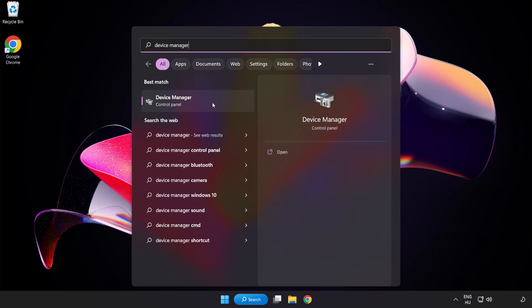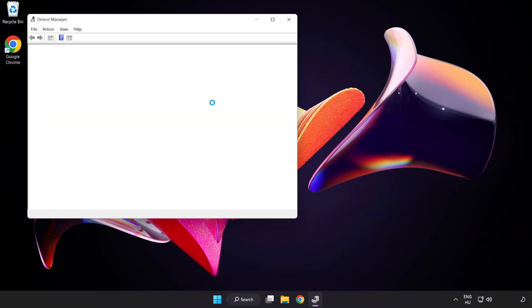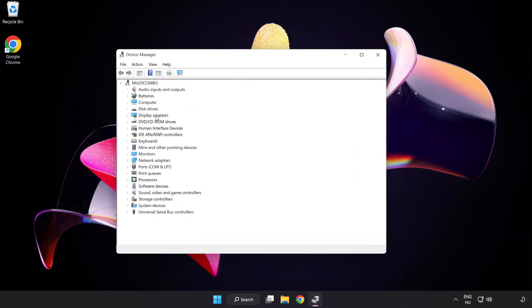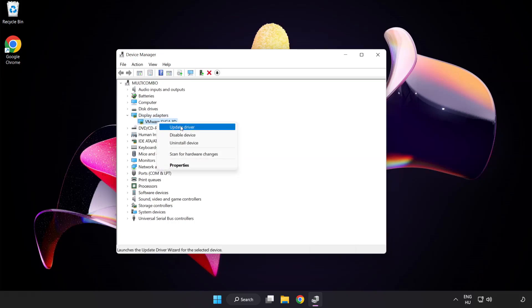Click Device Manager. Click Display Adapters. Select your display adapter, right-click and select Update Driver.